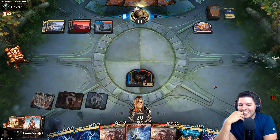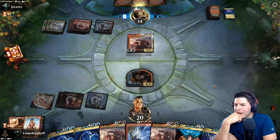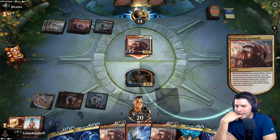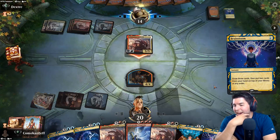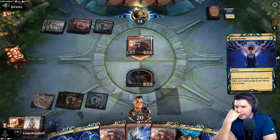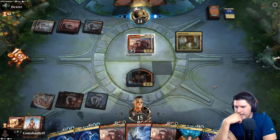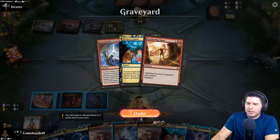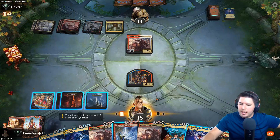We have Indomitable Creativity to play out Velomachus - they are desperately hoping for this to be a Time Warp, I think. Brainstorm - all right, so we have a turn to start doing stuff. Mizzix's Mastery - that means we can Sweltering Suns in response to this, or I can just go and use Indomitable Creativity to hit our Velomachus.